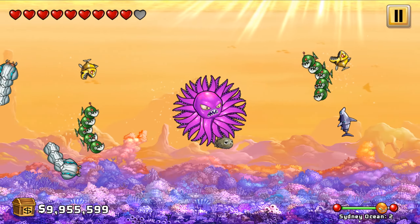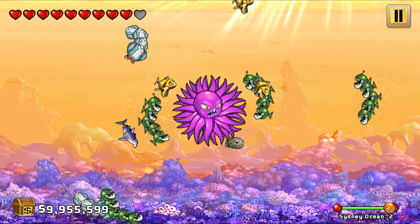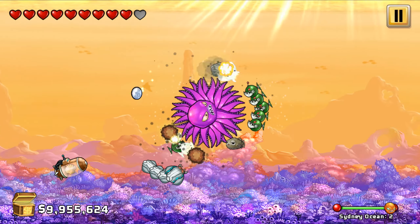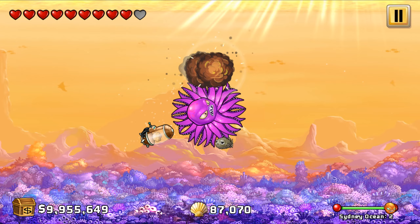Here comes another wave of enemies of course. Yep, here they come. Come right at me — boom! You guys have literally no hope. Here comes the shell DNA to the bottom left here, and it's gonna be the end of the level right there. Boom.